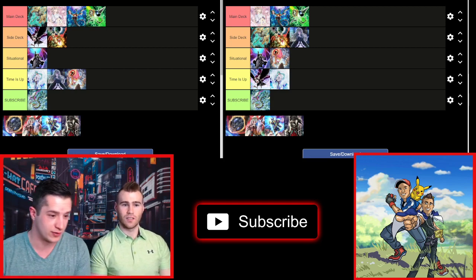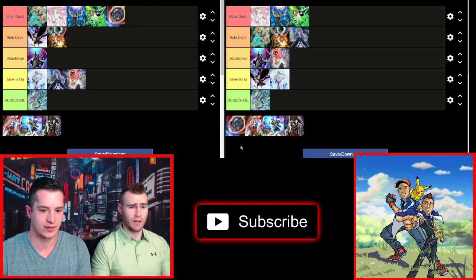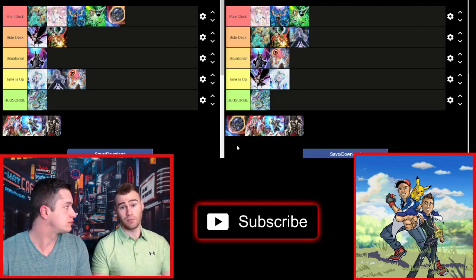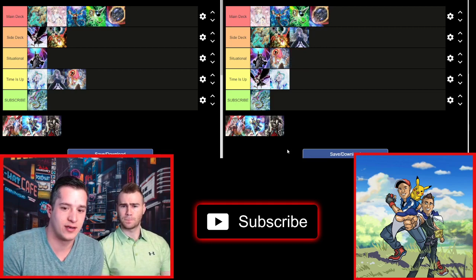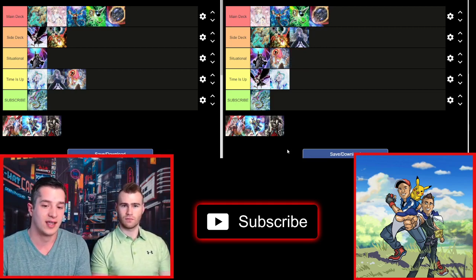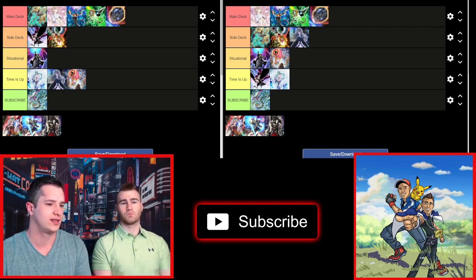Now we're going to Nibiru. Nibiru is a good main deck option for me — one of the best of the format. If I had to rank the top three, it would be Ash, Lancea, and Nibiru — not necessarily in that order. With all the combo decks right now it can really punish them. You want that Nibiru so you don't wind up going up against an unbreakable board. I would definitely main deck Nibiru over Lancea in this format.